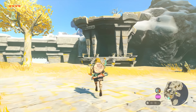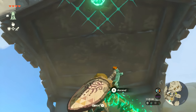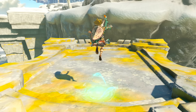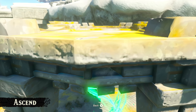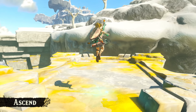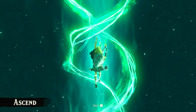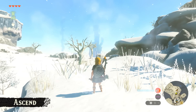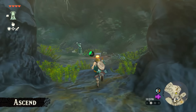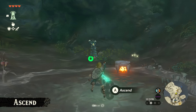The last new ability we are shown, but certainly not the least, is Ascend. This allows Link to phase through ceilings, letting him reach the top of it to the other side. In less dense ceilings it takes a matter of seconds, but in long climbs up, Link seems to somewhat swim his way through it. The effect looks absolutely badass and I'm excited to see how this replaces the need to climb around each new height you want to take. As stated by Aonuma, you can use this ability anywhere as long as there's a ceiling above you, so there will most likely be tons of scenarios where this comes in handy.